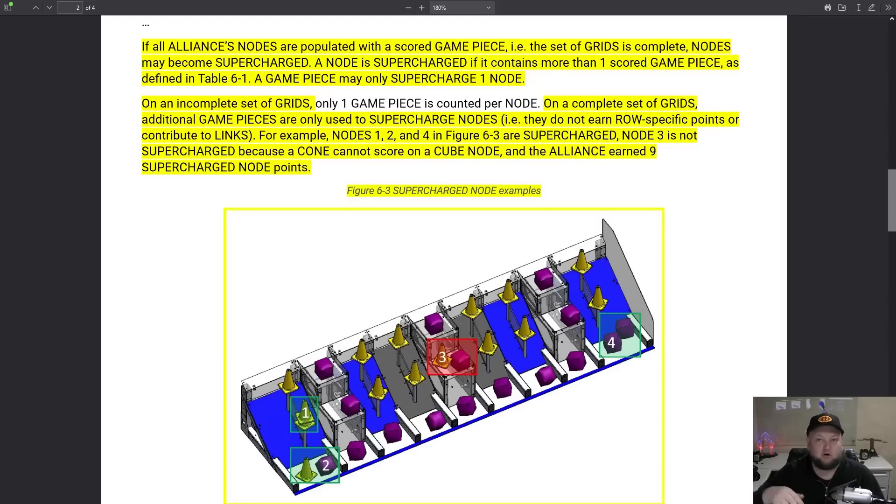The TLDR is that you can score one additional game piece on top of an already scored game piece. There are a couple of big exceptions: you need to score an eligible game piece in an area. A hybrid node can take a cube and a cone, two cones, two cubes, or anything like that. However, nodes meant only for cones or only for cubes can only contain that game piece. As shown in diagram three, a cone-and-cube combination is not eligible, so it does not count for the supercharged area.